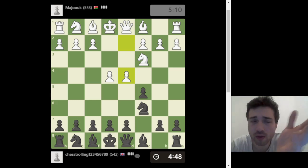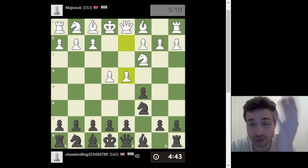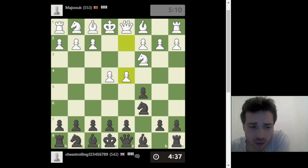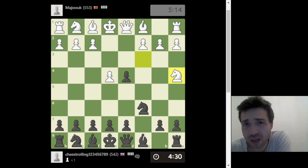If you're watching this video and your rating is around 500 and you're one of the subscribers who requested beginner videos, the main problem with players at this level is they don't make sure they put pieces into safe squares. I can take this pawn — he's going to have to move the knight. He might have some theory, but I doubt it. I'm not the best at handling the Closed Sicilian since I'm still studying it myself.